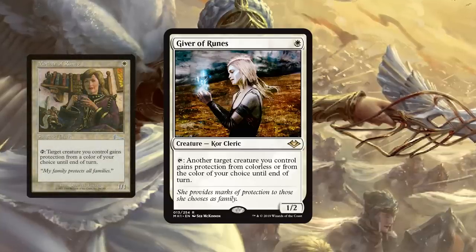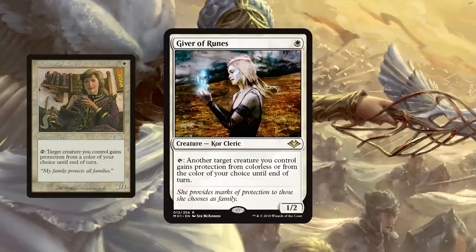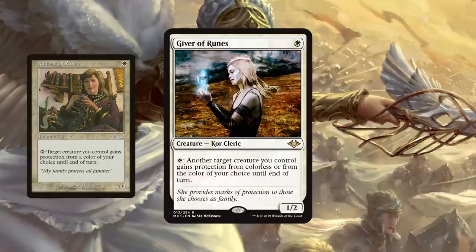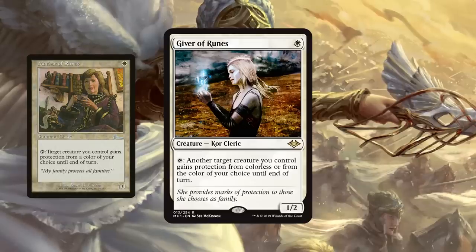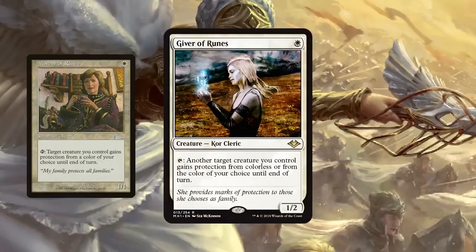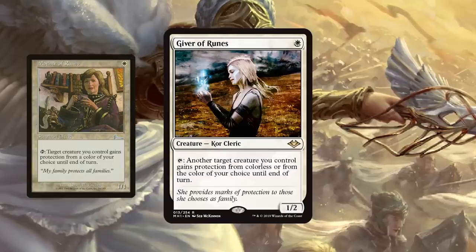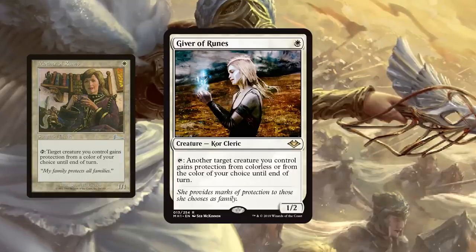So Giver of Runes seems great because it's another target creature you control gaining protection from colorless or from the color of your choice until end of turn. This is great for anything like a humans deck, because you can give stuff protection from spot removal — which there's a lot of: Fatal Push, Path, Bolt, all these things. Mom's already really good. This is slightly easier to use; it's not as hard to remove as Mom after you untap with her, but still very good if you untap with it, still able to protect all your other creatures, and that's the biggest thing because Modern has so many good answers and removal.